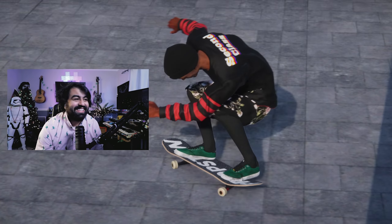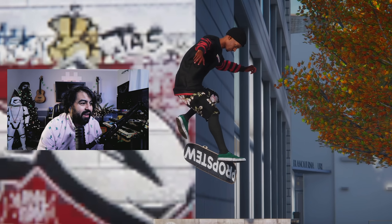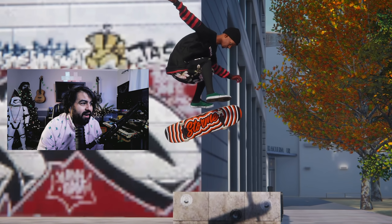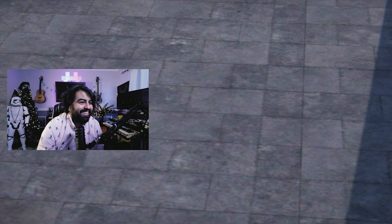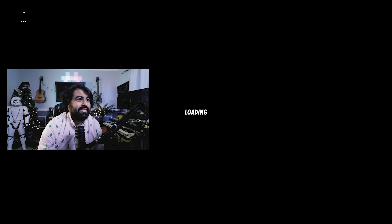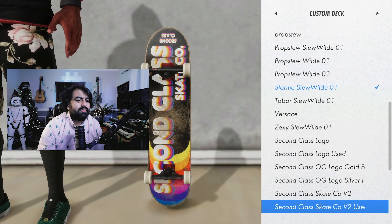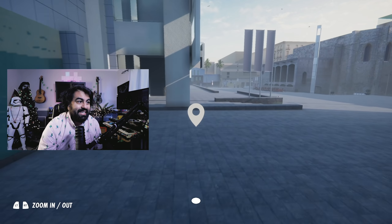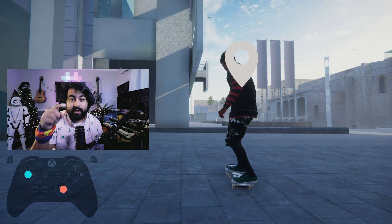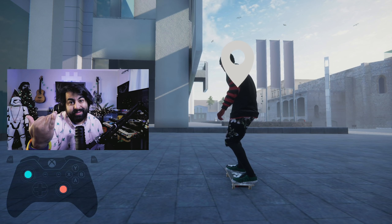That was tight! Let's see if we can get a close-up of Mason's board. Now let's switch boards — let's get a line. Let's do the Jenner one. I have an idea for a line: front side shove it, back 180 revert, shifty kickflip, and then back tail to crook. Check it out.